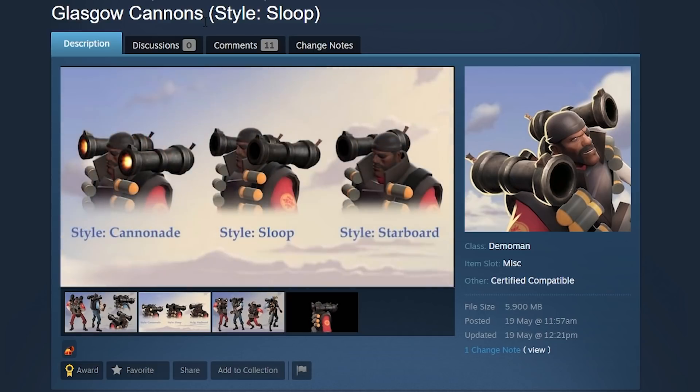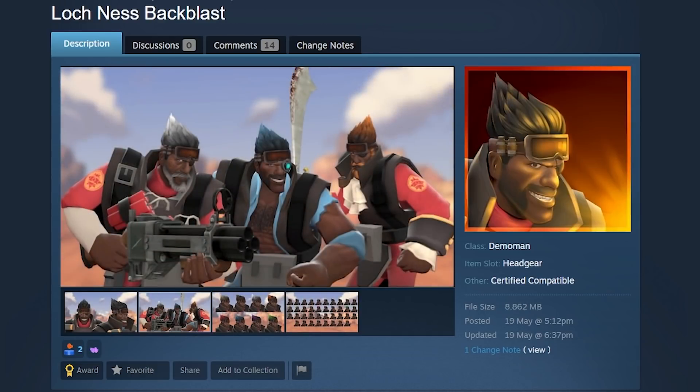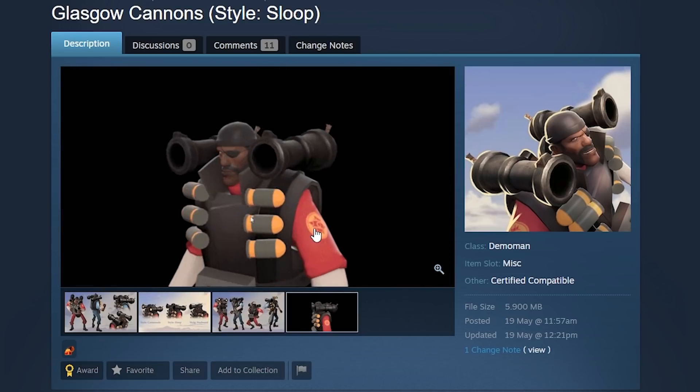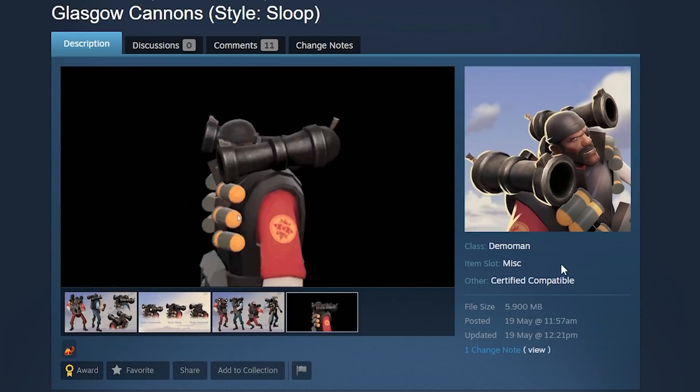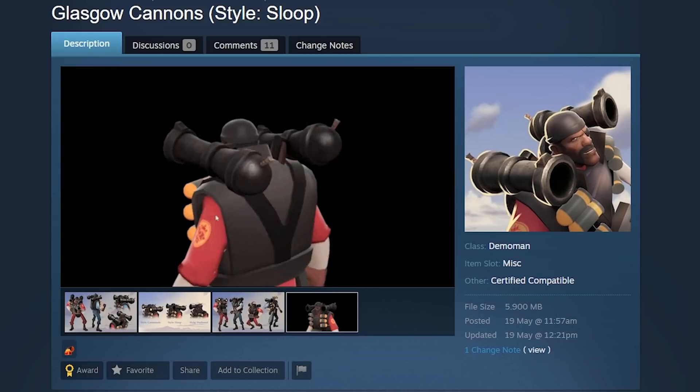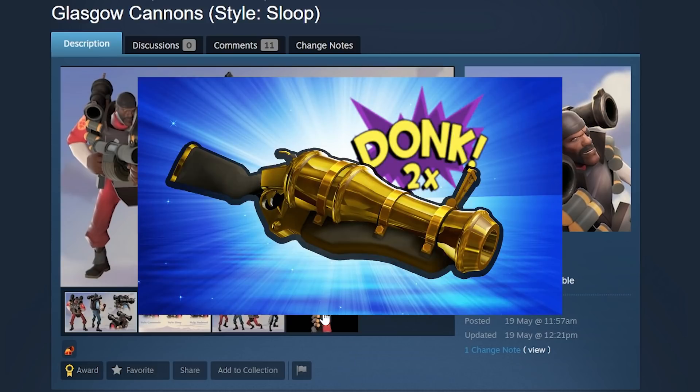Last but not least — this is not one item, but the Loch-n-Load Backblast with the Glasgow Cannons. It's not a set, but I think it should be. Just look at these cool cannons on the Demo Man. It might be too much, but just hear me out — imagine this while using the Double Dunker.